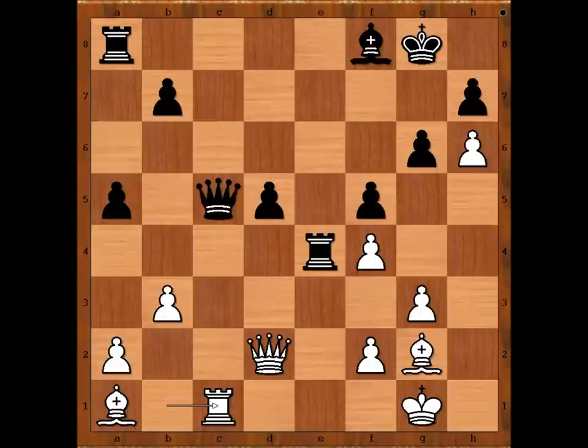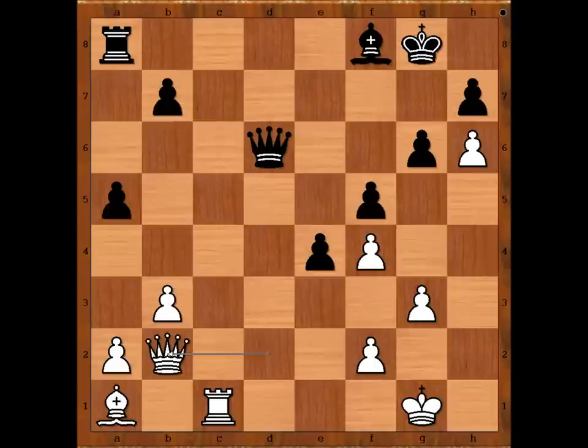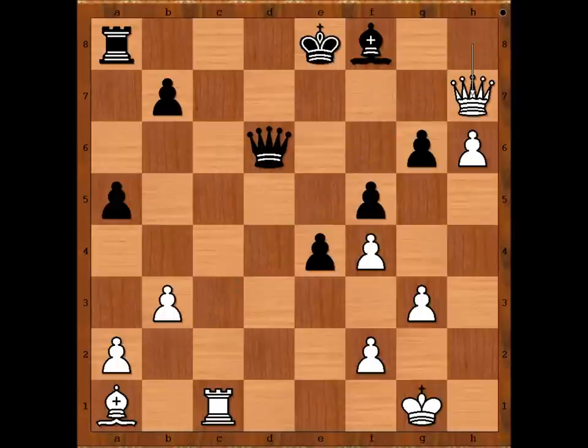The possible continuation is Queen to D6, Bishop takes Rook, D takes on E4, Queen to B2 as planned. King trying to escape, Queen to H8. King to E8 — Queen takes pawn on H7, and even Houdini couldn't escape from this position, let alone the Black King.